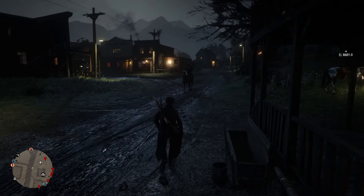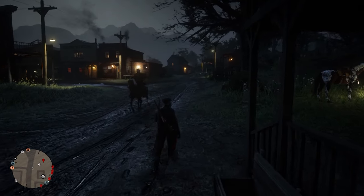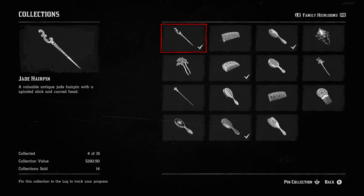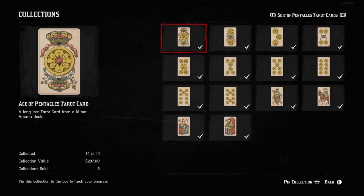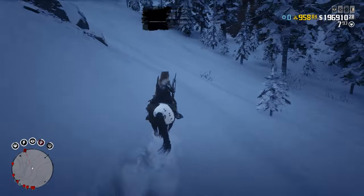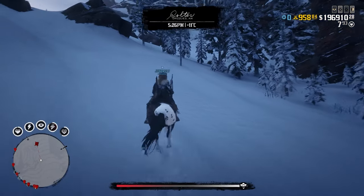That's why it's better to focus on guaranteed sets. The guaranteed sets which give the most money are: Family Heirlooms, which give $292.50; Tarot Cards Pentacles, which give $287; and Tarot Cards Swords, which give $286.50. These are the ones you want to focus on. Between all three, you'll get $866 — and the good thing is that you can actually complete all three of these within just one hour.